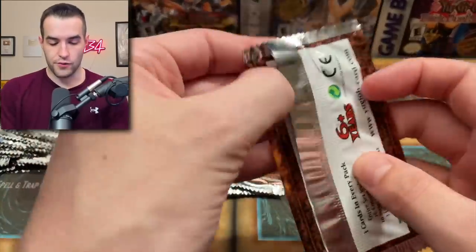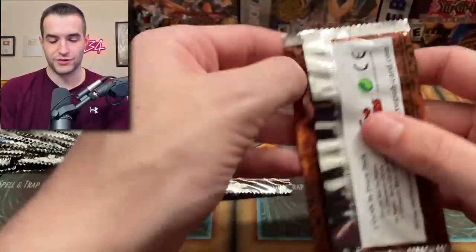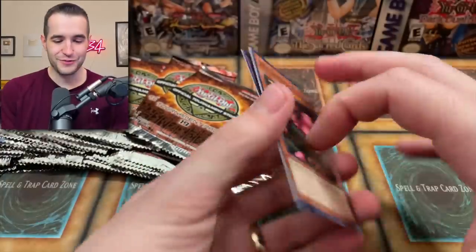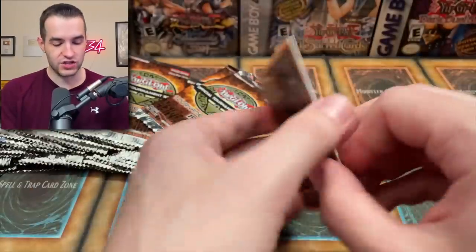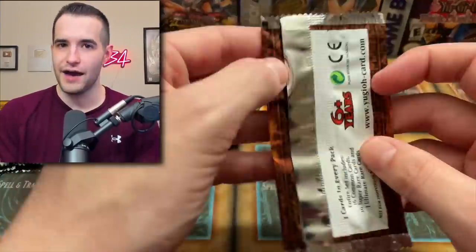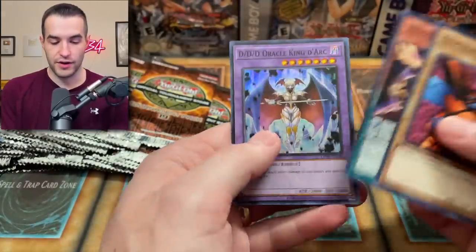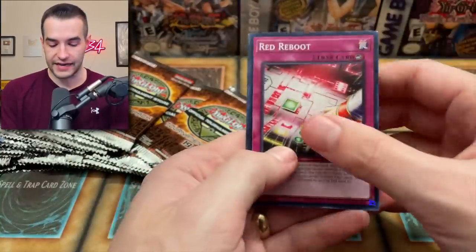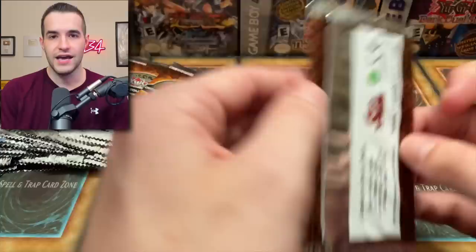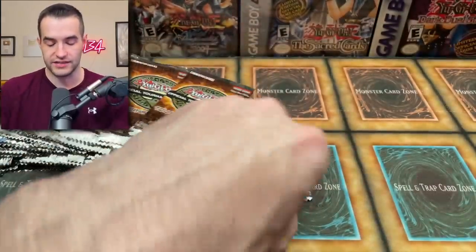We've got a Mask Token. Swamp Battle Guard, Lava Battle Guard, and Caius the Shadow Monarch. Swamp and Lava — I don't really get why those are in there. That's a weird reprint. Unless they're making Swamp and Lava Battle Guard support, which would be weird. Still no fourth ultimate rare. It looks like we're probably on pace for five, but you never know — it might just be bunched at the end.